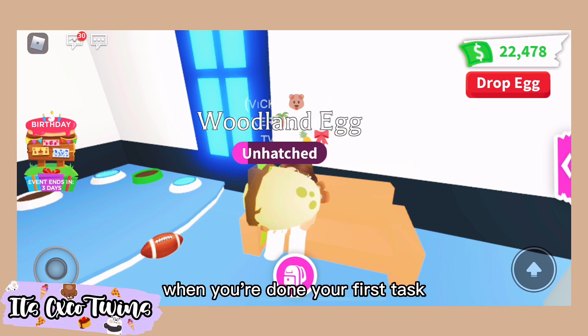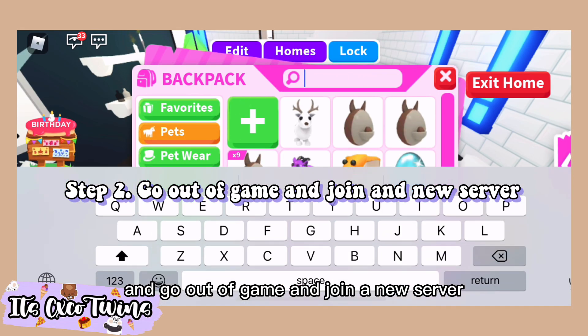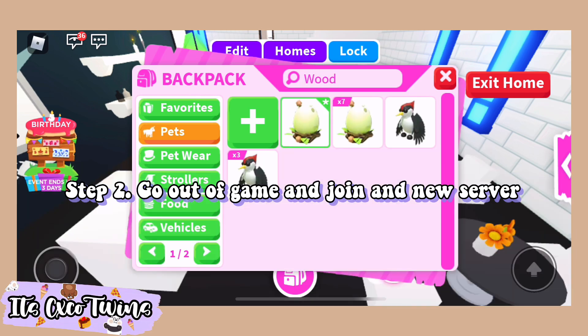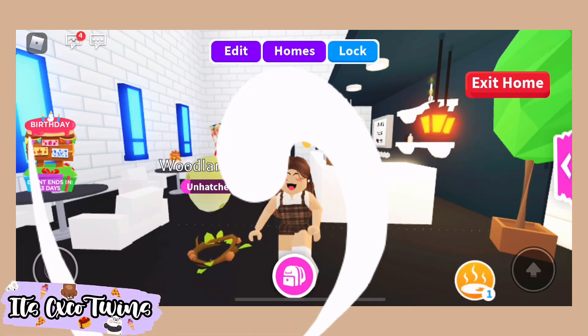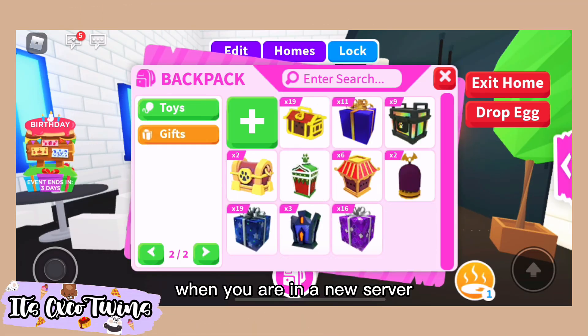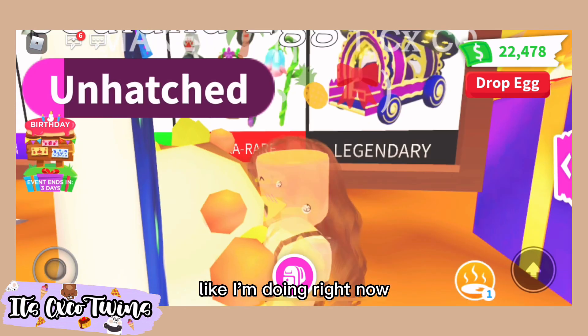When you're done your first task, what you want to do is reset back to your house and go out of Kikin and join a new server. When you are in a new server, wait for another task and complete it normally like I'm doing right now.